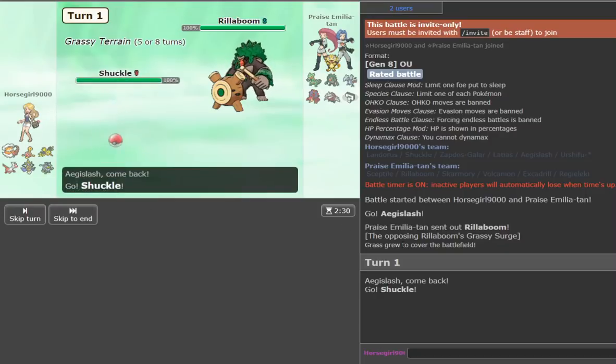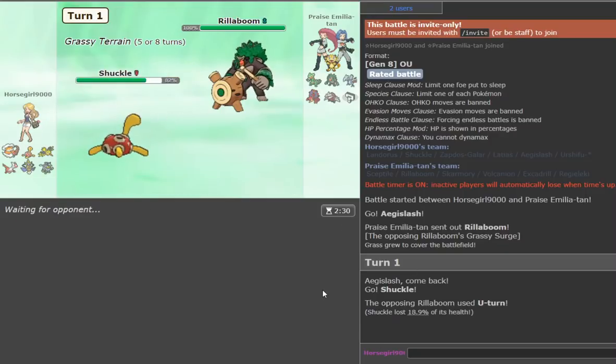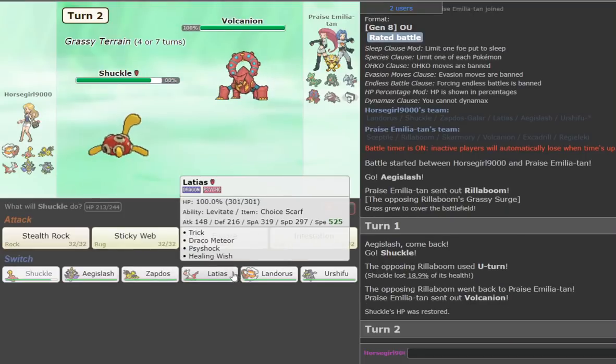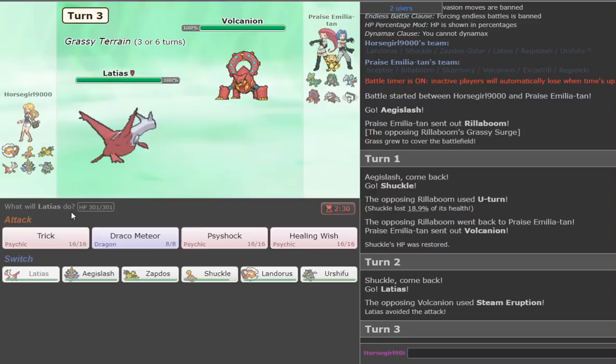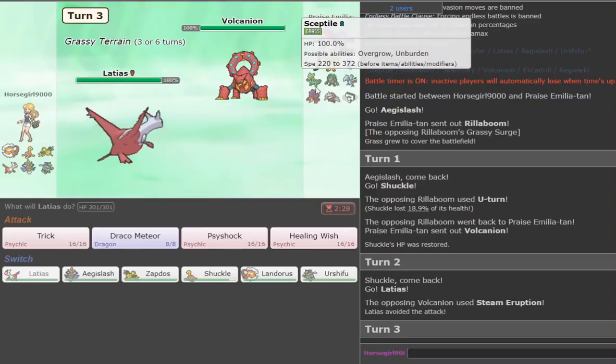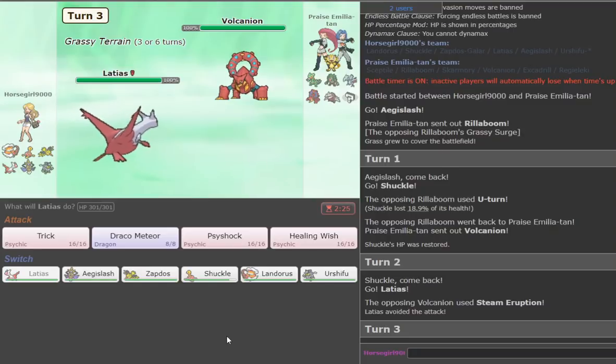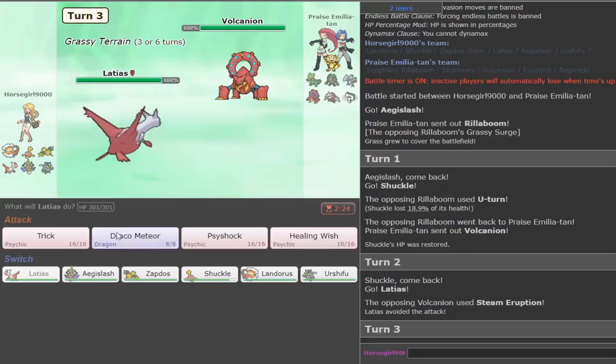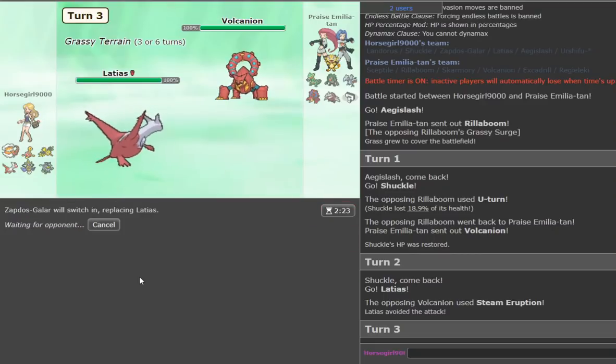He hasn't used Gravity yet — I'm kind of worried, I want to use Gravity. He goes for U-turn — not a great start, he's getting momentum and probably going Drillbur. We're going to go hard into Zapdos-Galar and fire off a Close Combat. It's Regieleki! We go Latias — Steam Eruption misses. He's going to go to Skarmory to Drillbur. We double to Landorus — we go Zapdos-Galar because it doesn't die in one shot if he stays in. It's a mid-ground play.